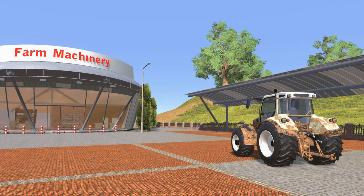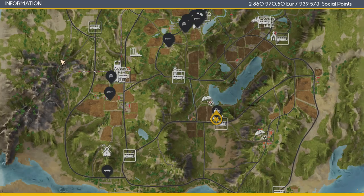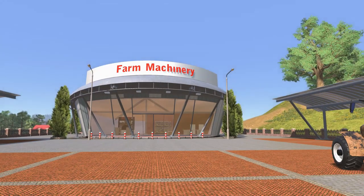Hello farmers! Update 0.987 is here for Farmer's Dynasty. We're down at the farm machinery shop — the retail shop where we've been buying all the new stuff — because yes, there is some new machinery in the game.